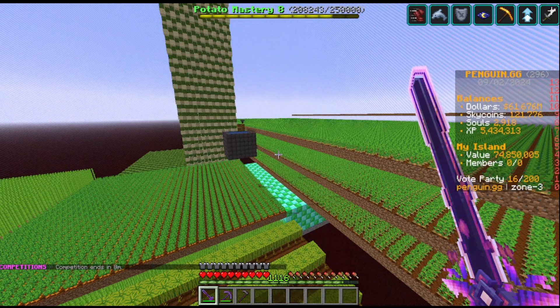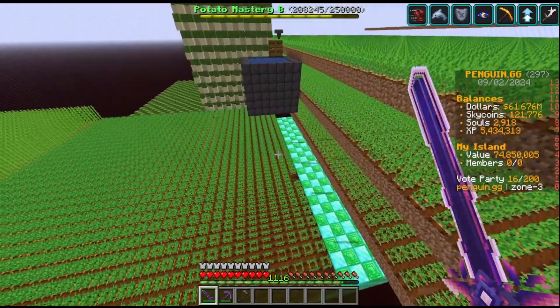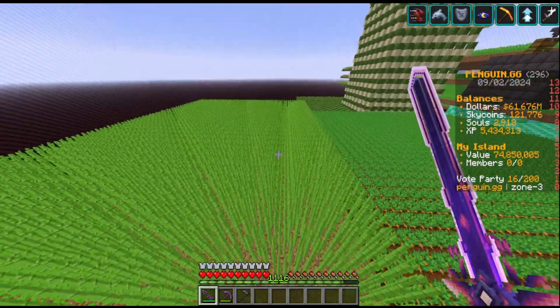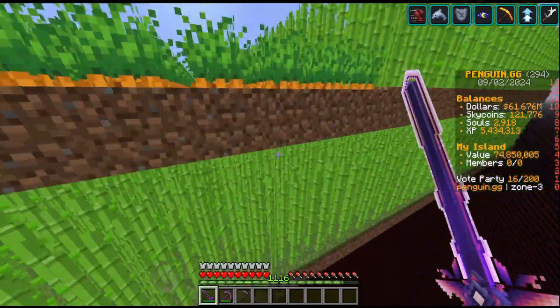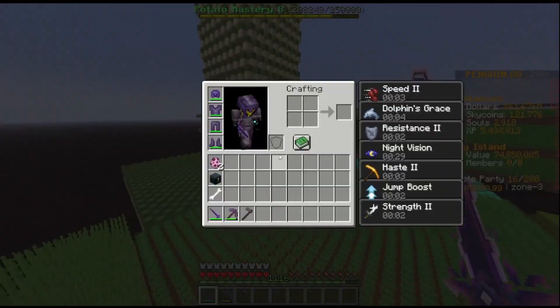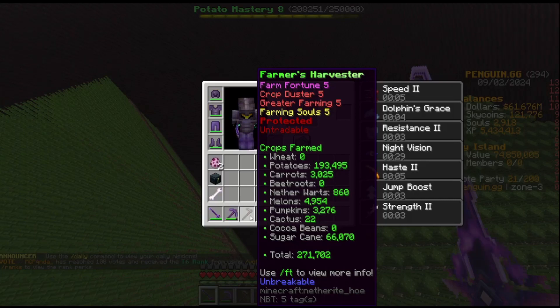I've also removed some of the sugarcane to plant carrots here. My plan is to extend the sugarcane farm and add a few other layers, maybe placing beetroot down here if I ever need it. The reason I want to extend the sugarcane farm is that farming sugarcane gives way more points toward the Farmers Harvester. I think you need around 5 million crops farmed to get Farm Fortune 25, which is the maximum.